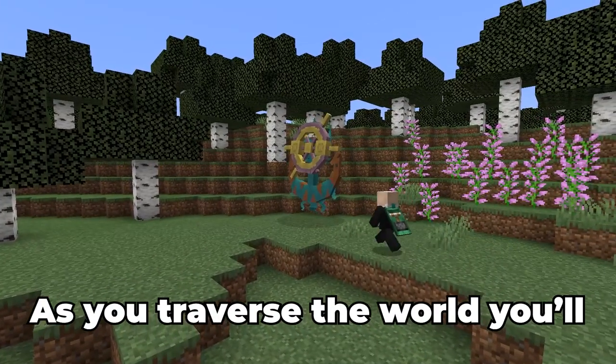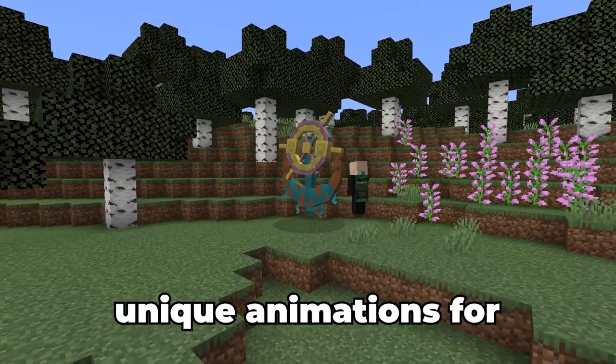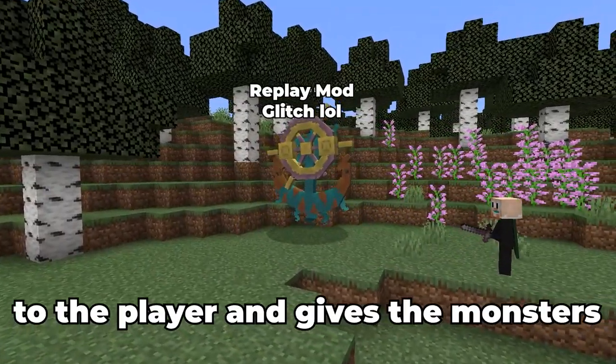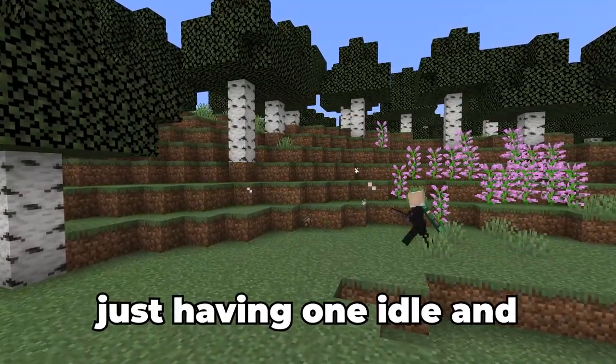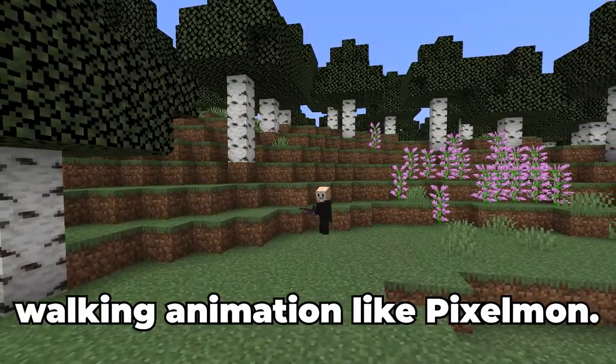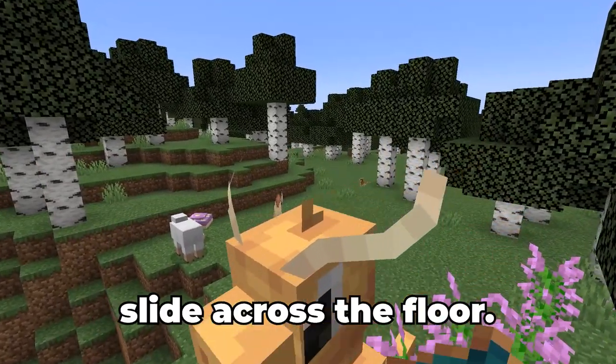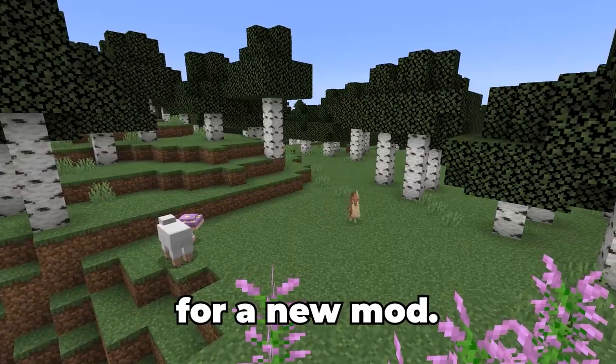As you traverse the world, you'll notice that some Pokemon have unique animations for idling, sleeping, and fainting. This alone feels more personal to the player and gives the monsters more life to them instead of just having one idle and walking animation like Pixelmon. Of course, not every Pokemon has its own animations, as some of them are static and slide across the floor, but that's to be expected for a new mod.